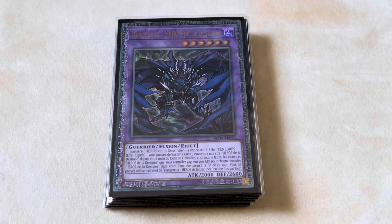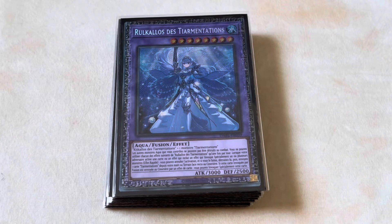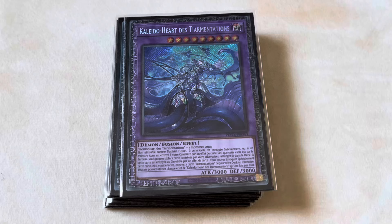You have your Tear fusions — Tearlaments Rulkallos, which is pretty much an auto-include now because we have to find different ways to stop Nibiru since we don't have Baron. And you have the one Kaleido-Heart to just break your opponent's board. That's it for the fusion monsters.